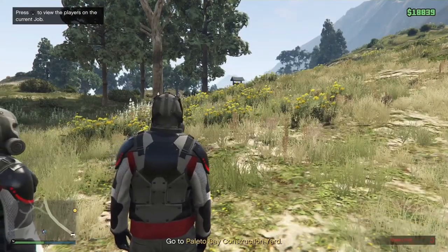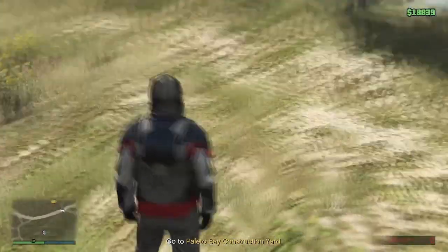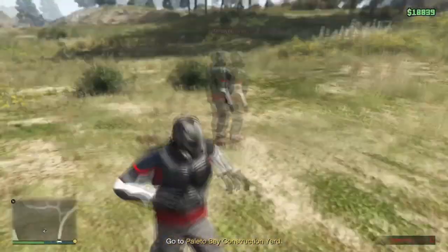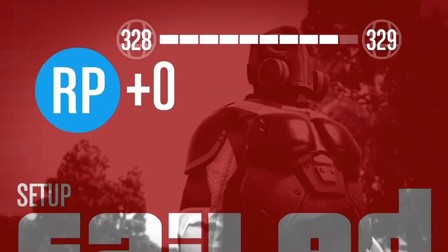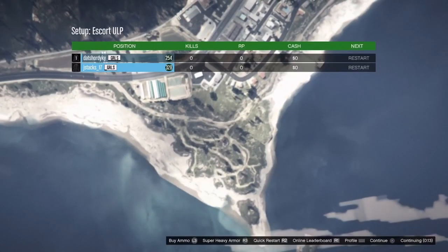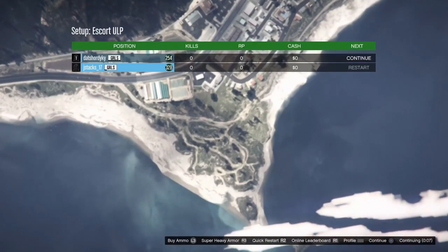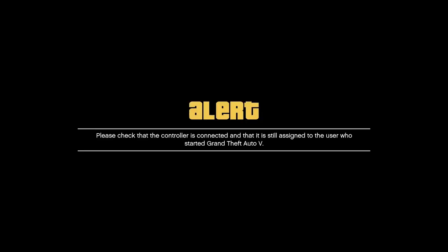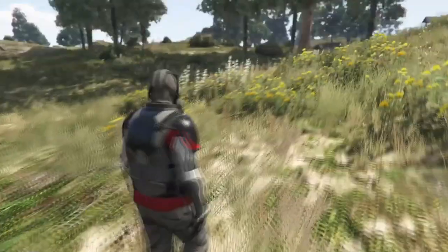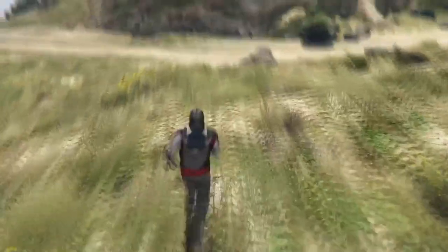Reconnect your controller once your friend tells you that the mission has fully started back up again. You should have no map — as you can see, I messed up and I have a map, so we're going to do it again and repeat all the steps. Kill yourself again, it'll bring you back to the menu. Don't press anything, tell your friend to press continue, then disconnect your controller when you see the loading circle in the bottom right. You can disconnect your controller through settings. Reconnect once your friend says the mission has started. Now that we spawned with no map, we've done it correctly — it might take a couple tries, it's all about timing.